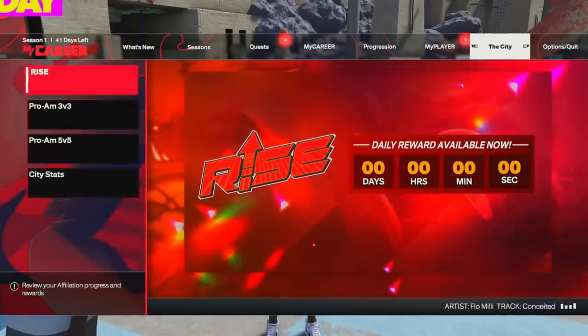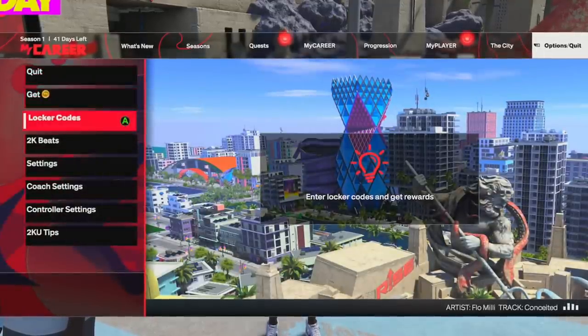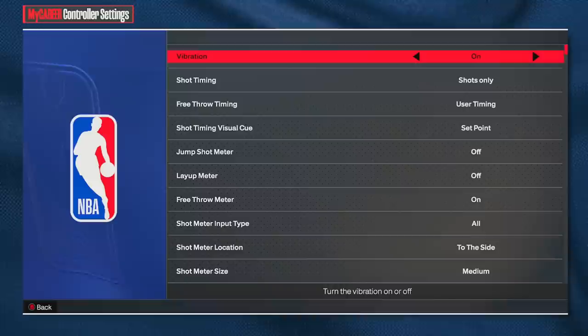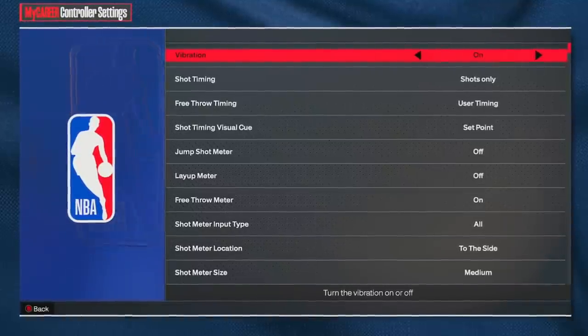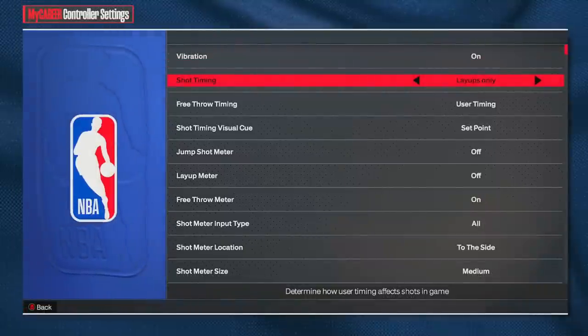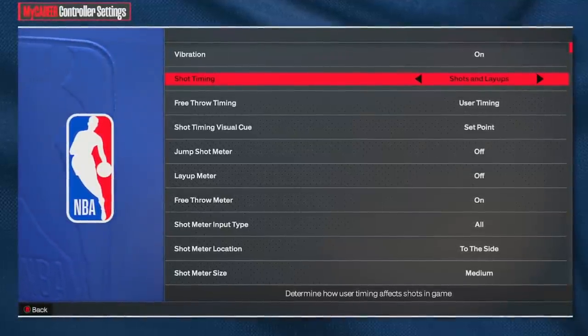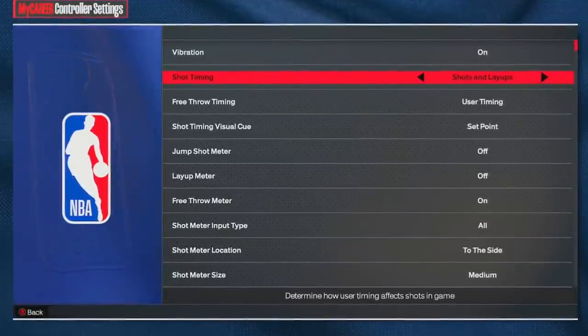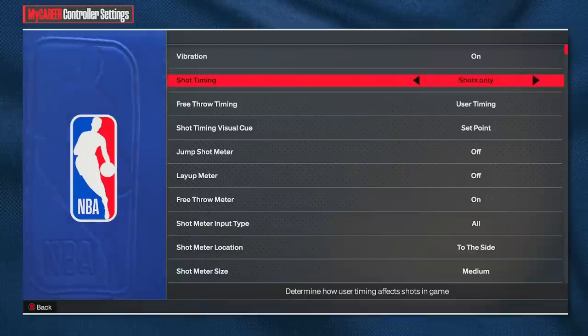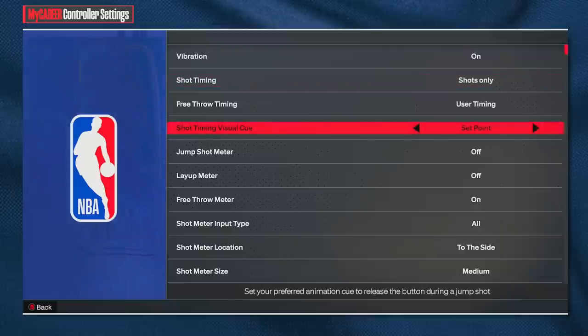Now for the best settings — there are some new ones you need to hear about. Go to the Options/Quit tab, then Controller Settings. Vibration doesn't really matter as they mostly removed it for shots due to Zen cheating. I have shot timing on 'Shots Only' — when you get on the game it defaults to shots and layups. Timing layups will drop more of them, but I'm not used to that yet, so I'm keeping it on shots only for now.